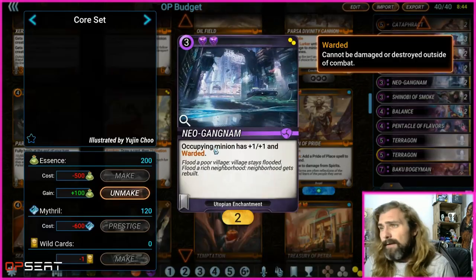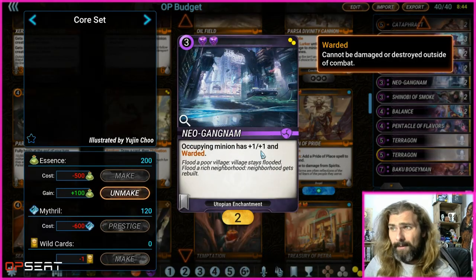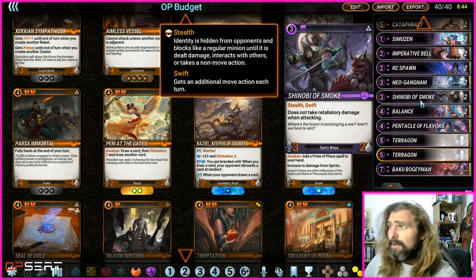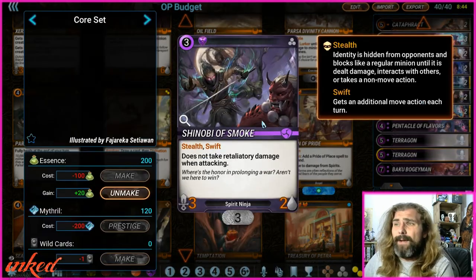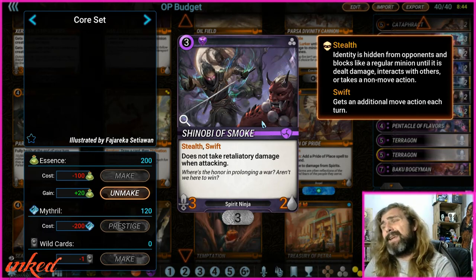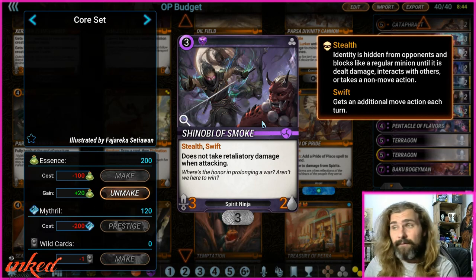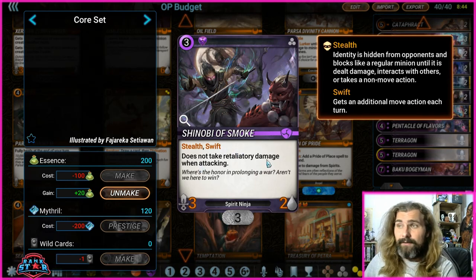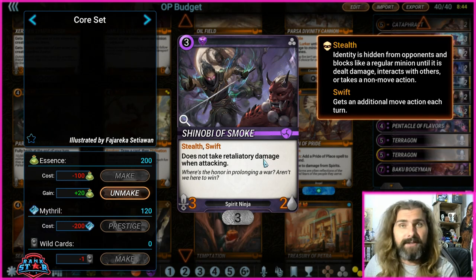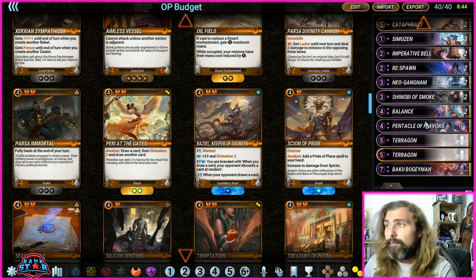Near Gangdom is an enchantment — Occupy Minion has one, one with Warded. Shinobi of Smoke: you could play Shinobi of Wind if you really wanted, but I prefer Shinobi of Smoke. It's a little bit more controlling in my opinion. If you can play this on curve on turn three and they're playing their three-drops, the swift plus no retaliatory damage can be really good at removing their cards.